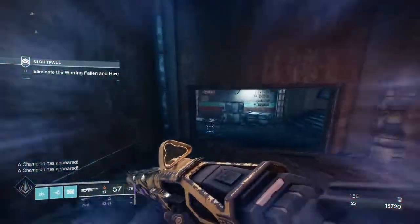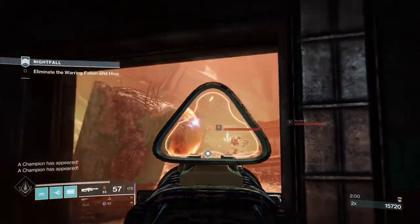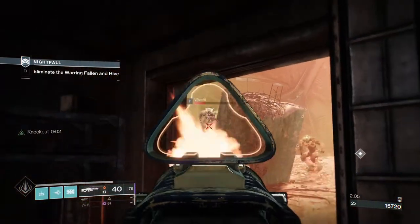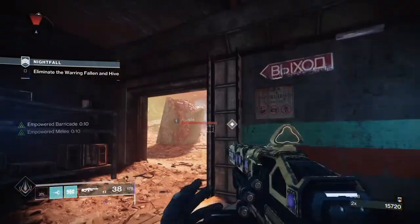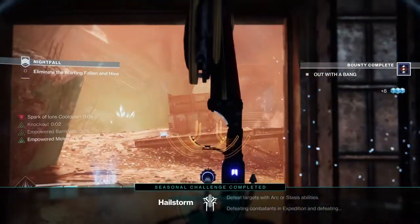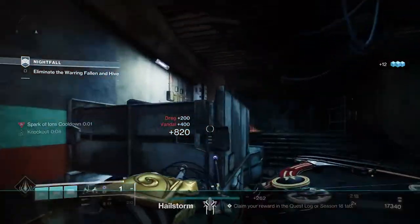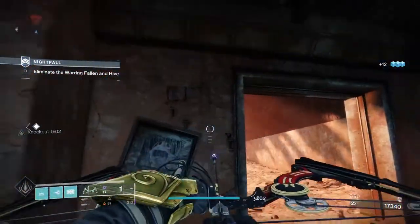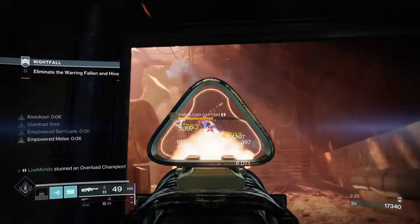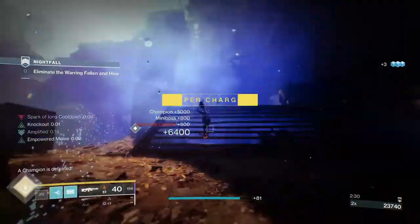Basically what Bad Amplitude does is if you hit a champion with any arc ability, it jolts them. So when you do more damage to them, it sends out lightning which chains to other adds. Champions tend to stand next to all the adds, so I enjoy using Bad Amplitude for that reason. You can also see there that the overload was already amped — he'd already been affected by it before I even hit him.